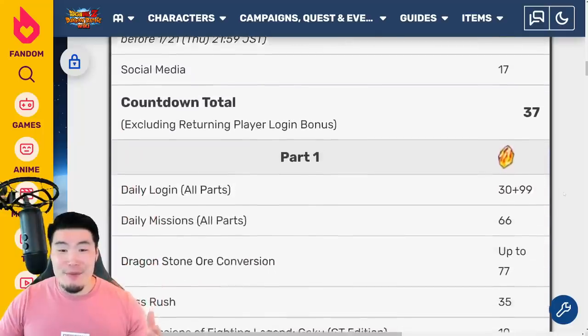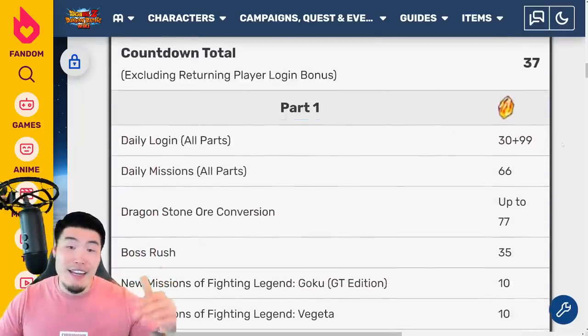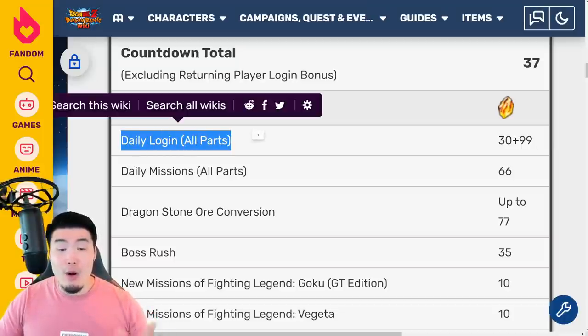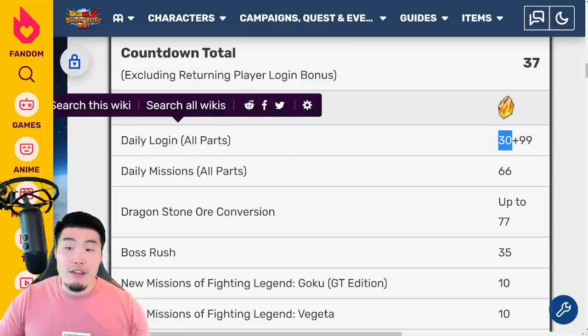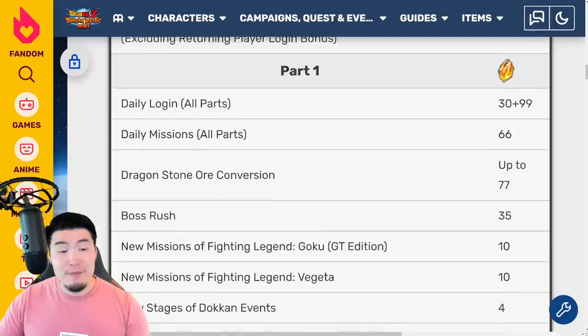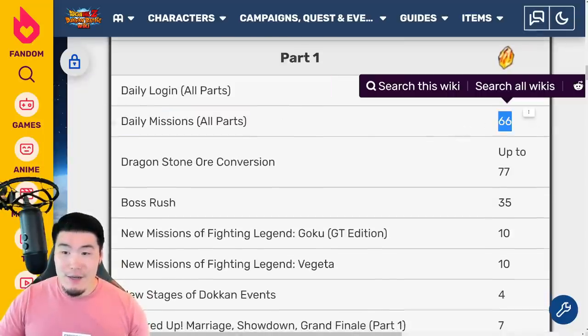Now let's jump into part one, which is starting tonight, the day that this video is being made. We have the Zevi login, which is for all parts, and that's 30 plus 99. It's 30 because that's going to be part of the initial login bonus — we get 30 stones — and then for the remaining days it's 99 stones in total, for 129. And then for the daily missions across all parts, it's 66 stones.